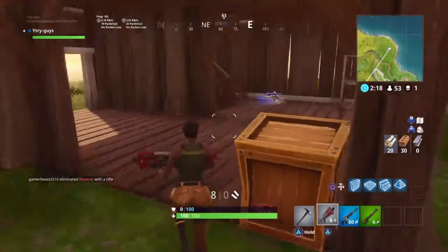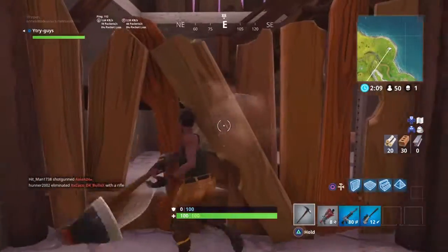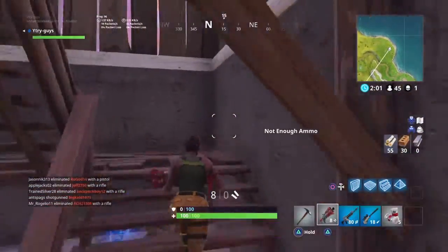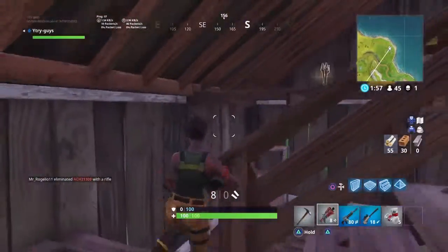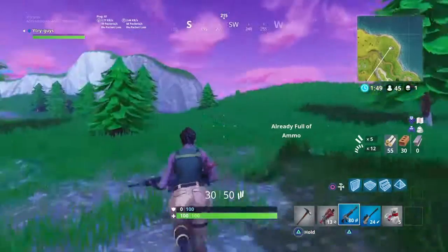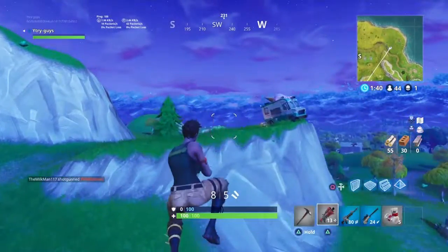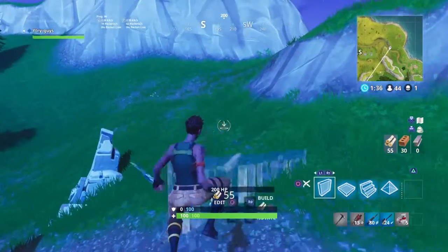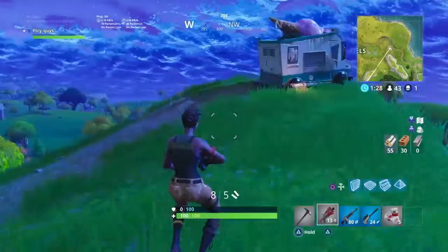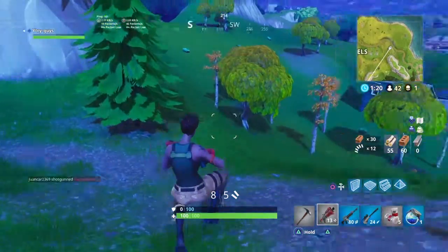Checking this mini hut - got a sniper, better than a hunting rifle, so let's take it. Anything down here - a chest - hunting rifle, bandages. Going up top - ammo, rockets, we'll take it. Shotgun shells - all useful. 44 remaining, we still need 14 kills. We need 14 kills and people are dropping like flies. Surprised I haven't seen anyone else yet - I thought more people would come here, but it's too quiet. There's another chest - shield! Finally got a shield.